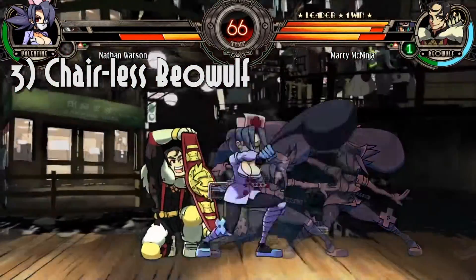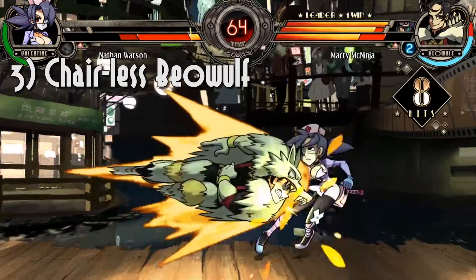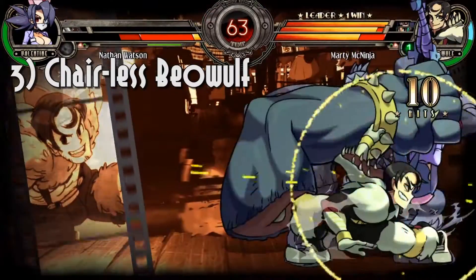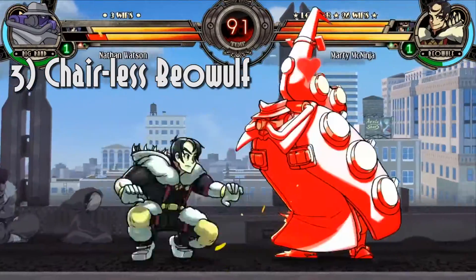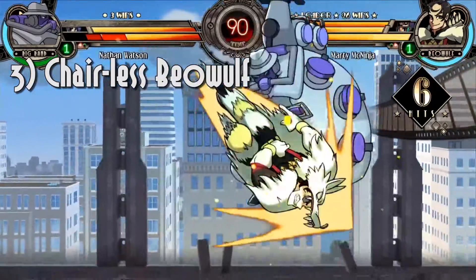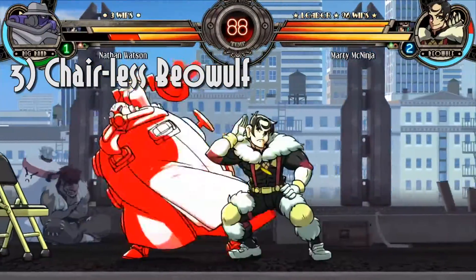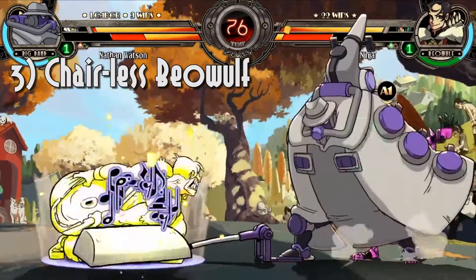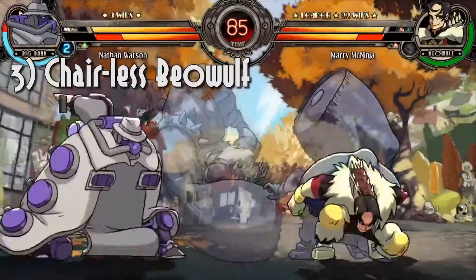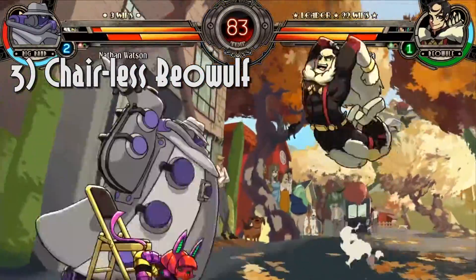Third focus: Beowulf without the chair. By this point I was starting to feel pretty comfortable with Beowulf, especially when I had access to his chair specials. Without the chair, I would try to focus on utilizing Wolf Blitzer, which is a dashing attack, to extend combos and carry my opponent closer to the chair's position. Additionally, without the chair, Beowulf has access to an extremely useful sweep with his giant Grendel arm, which became really important when my friends started focusing more on a zoning strategy.